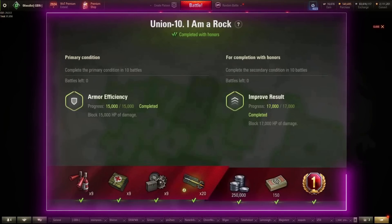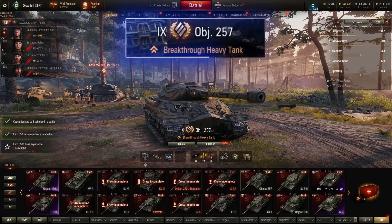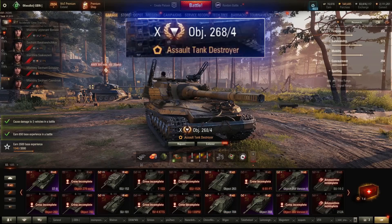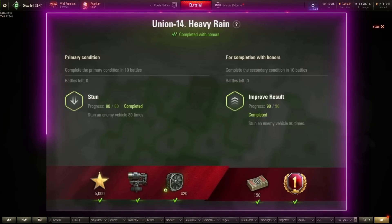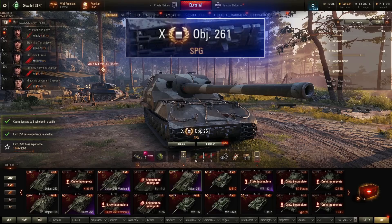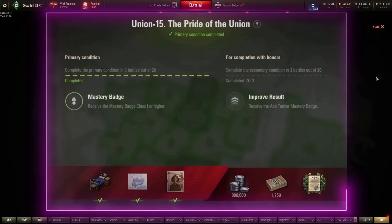Union 10: block 15,000 HP damage in 10 games. Object 257, IS-4, 705A, Object 268 version 4. If your first game is one where you block 6,000 damage, you're already almost halfway there. Union 14: stun an enemy vehicle 80 times over 10 games. Pick the Object 261 for this. Short of that, any of the preceding arty line with their stock guns would give you the best chance.